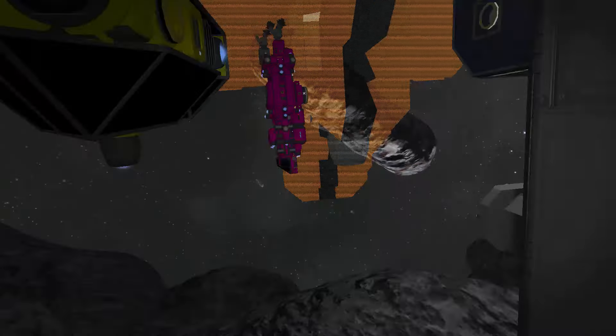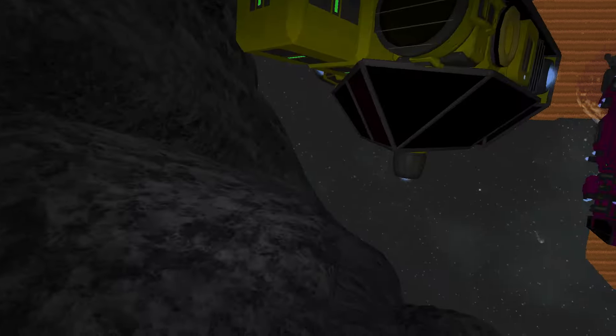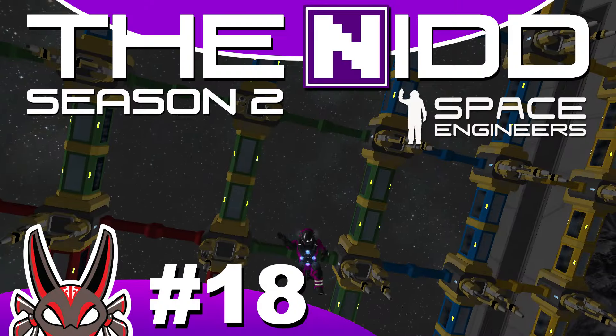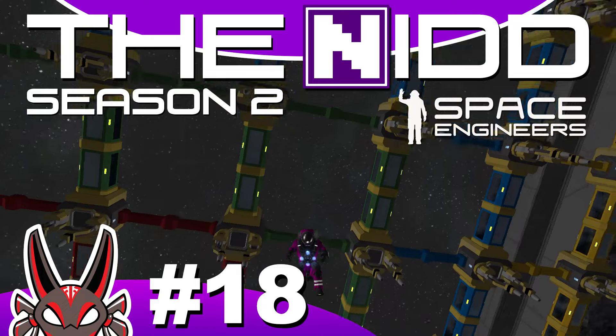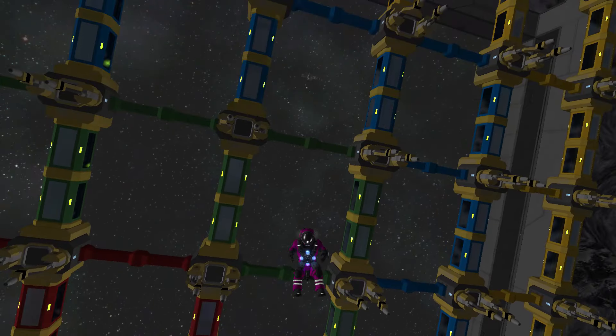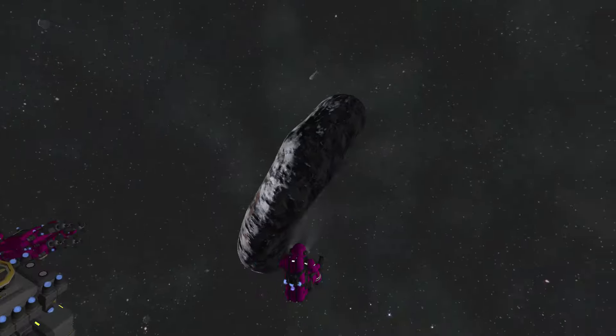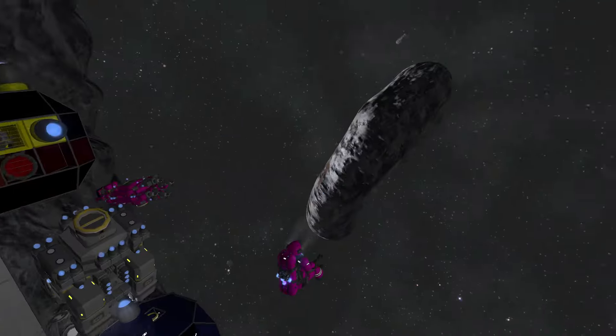Now let's go take a look at this guy, my tugboat. Hello everybody and welcome back to Space Engineers on the NID whitelist server. As you can see, I'm in my imaginary putt-putt car.